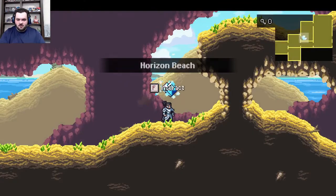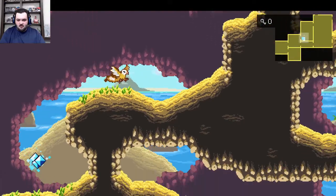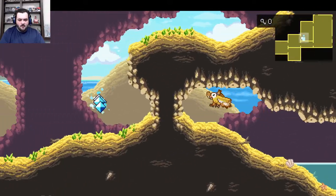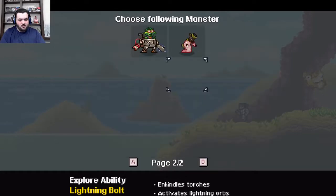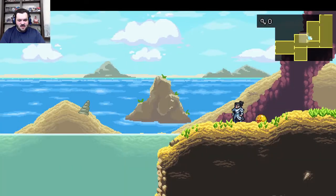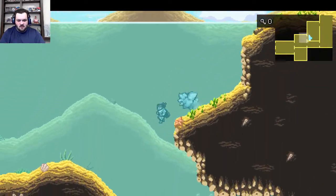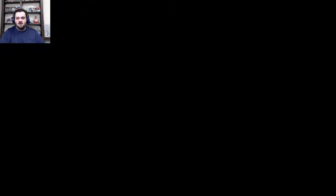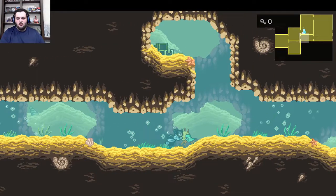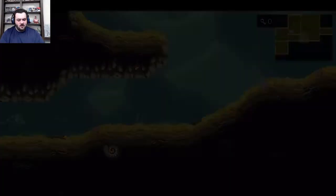There's stuff I want to do now that I can shrink down, and one of those things is going to be over here. It'll be faster to go this way and swim. So there are going to be some newly accessible areas now that we can shrink down to baby size here. I might have to look some of them up just to save me some time, but I know there's one here for sure, and I'll show you guys what I'm talking about.